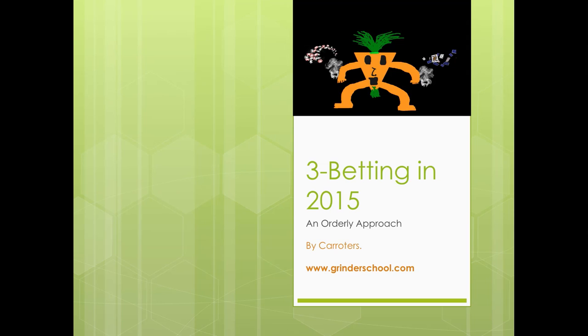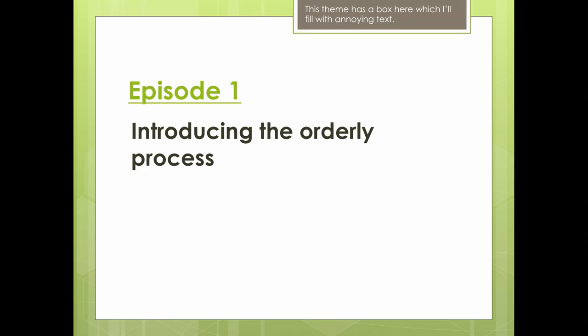This theme on PowerPoint looks extremely professional. That's the magician carrot man — he goes out onto the street and busks for money with magic, throwing chips and cards all about the place. Quite a hit with the ladies, and he's got smoke coming from his hands. He's the coolest of all the carrot men, and he will lead us into this series. This theme has an annoying box which I will fill with annoying stuff — sometimes lame jokes, sometimes superb jokes, sometimes useful stuff. It's your job to decide when you should be paying attention to that box.